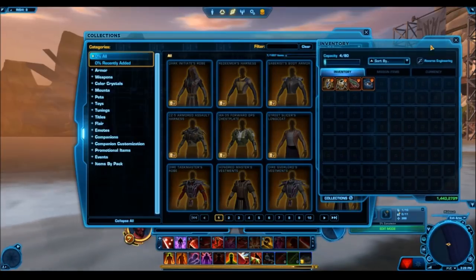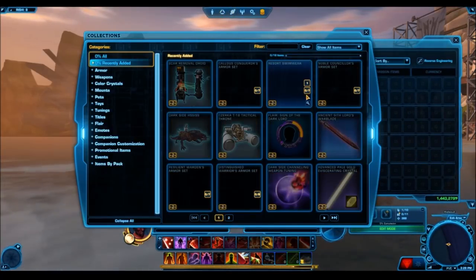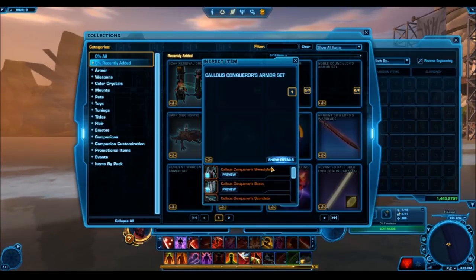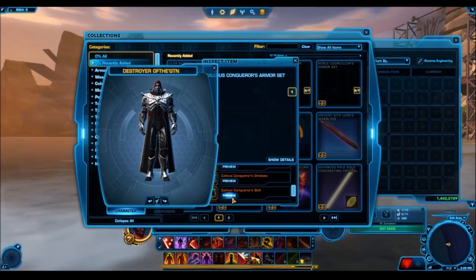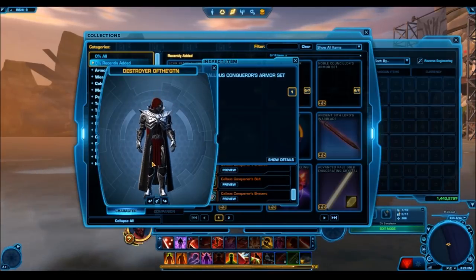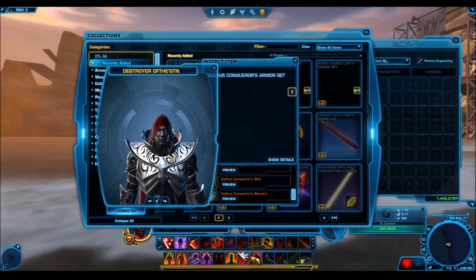If you haven't already checked out that video, go ahead and check it out. There's an amazing new armor set coming with a host of really cool mounts, weapons, and a whole bunch of other good stuff. However, those items have been updated on the newest public test server patch, so we can actually preview some new items we haven't seen before, as well as see how some of the items have been updated.